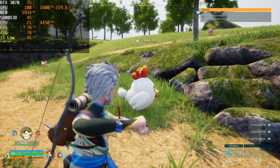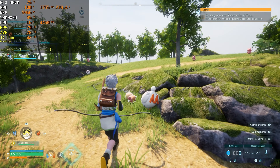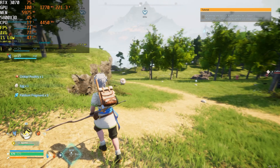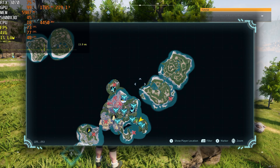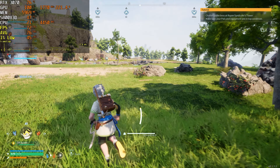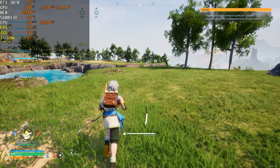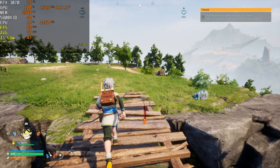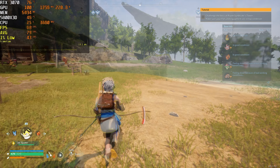Our 1% lows are in the 40s, which is not what you want to see at all. GPU utilization is at 100%, GPU temperature is around 75°C, and VRAM utilization is just under six gigabytes — not that bad all things considered. The 5800X 3D is running fairly cool at about 47°C. Overall the performance is definitely playable and serviceable for a wide variety of hardware, but there are a lot of little stutters and skips in the frame time graph, which is indicative of an early access title.